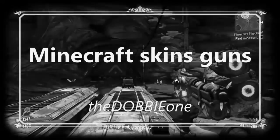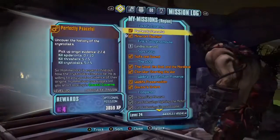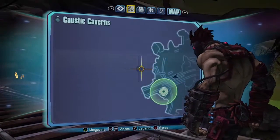Crash Course in Gaming presents an easter egg. In today's easter egg, we go to the Plastic Caverns, right there.